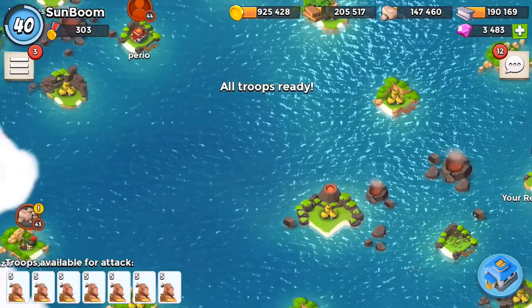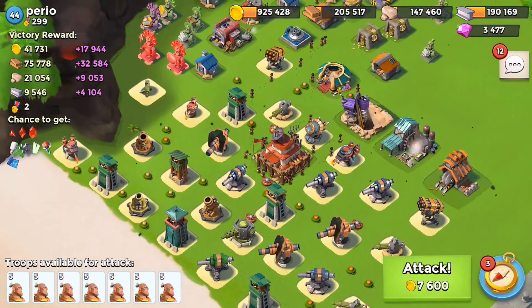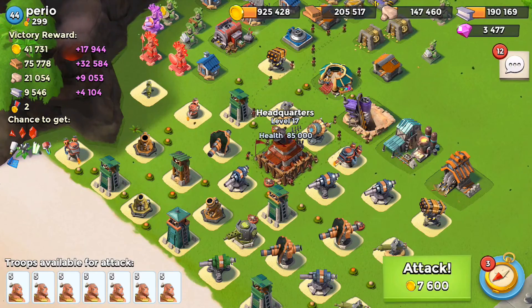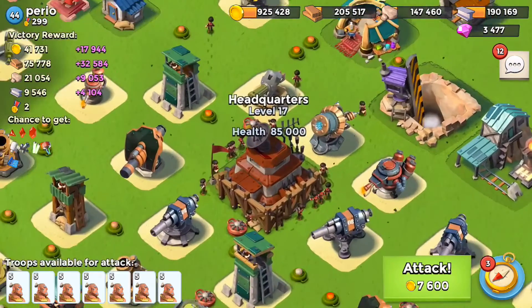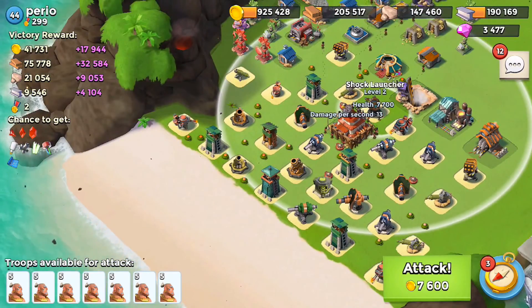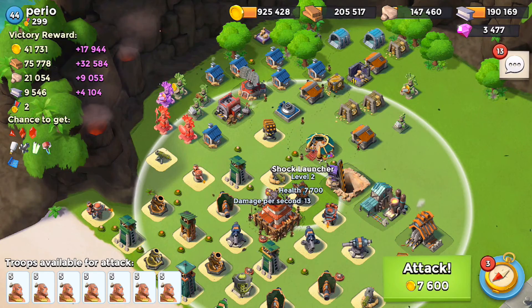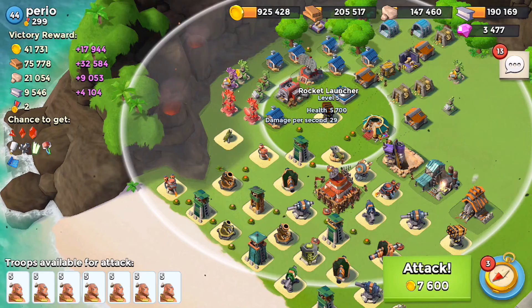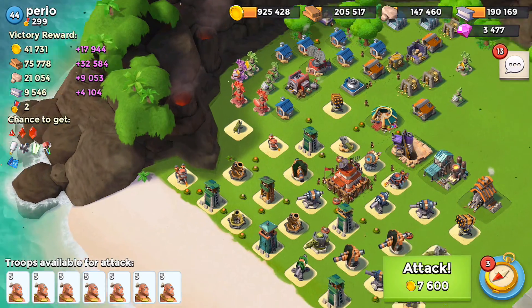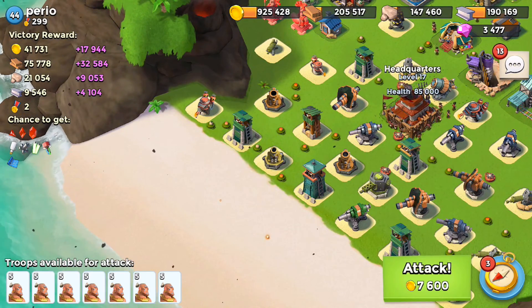Let's get those guys instant up and move along to Perio. He has his HQ working to level 17 right now — that's a work in progress. He does have a shock launcher that definitely needs to be shocked. There's so much GBE up there, but the only problem is this shock launcher would be shocking him. Let's just go straight for the HQ and see what we can do.